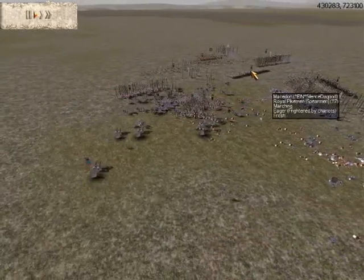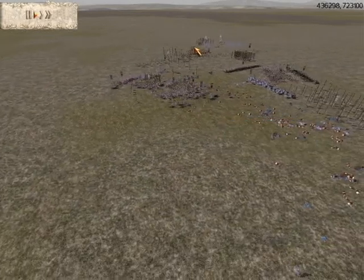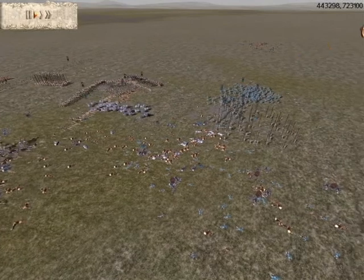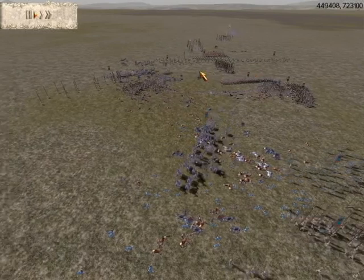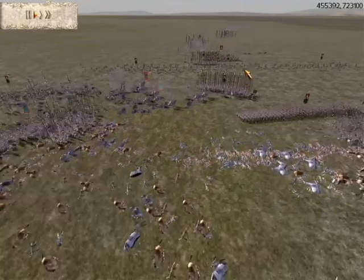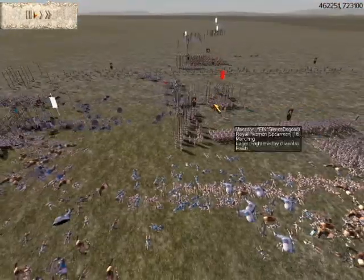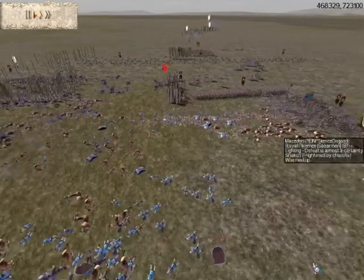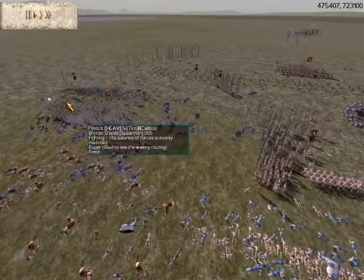Now he's just got royal pikemen left and maybe a couple units of companion cavalry besides his general. I have all my archers — two, four, five units of archers. He still has all his archers, but they aren't focused on this battle. My infantry is so much more powerful now. My chariots are running amok but they're getting kills on these royal pikemen in the backfield. He's outflanking me and busting a pincer move on my infantry, but his infantry just can't stand up to mine because there are no upgrades.